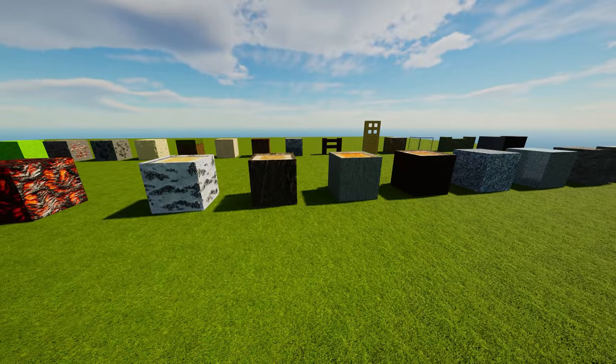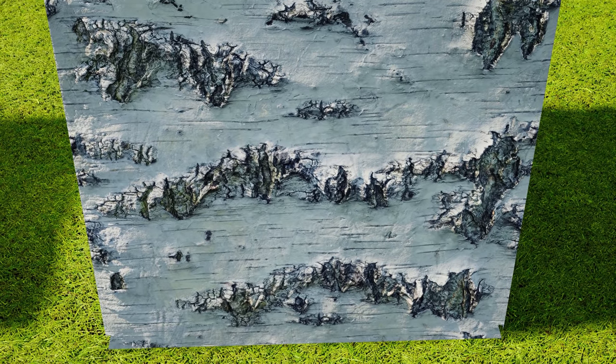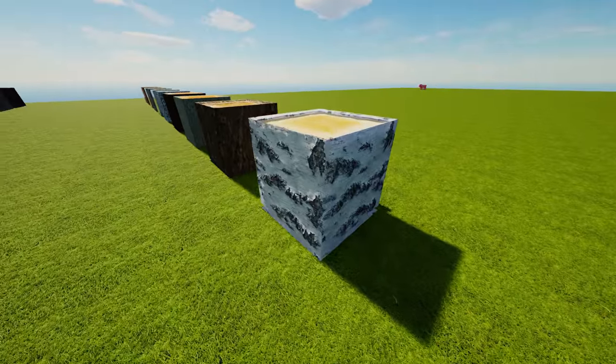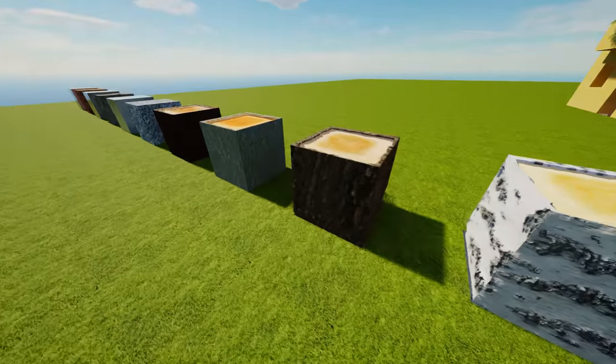So let's move on to the woods. We all know and love birchwood, right? So this is what birchwood looks like in 2048 by 2048 textures. This is the Stratum 2048 by 2048 texture pack. If you're interested, the link is in the description below, but let me just tell you guys, it is absolutely insane.